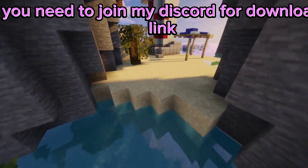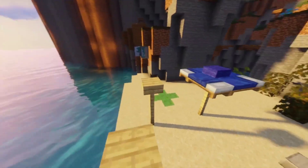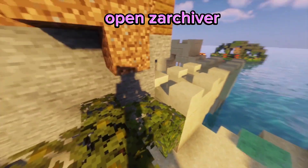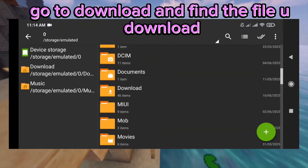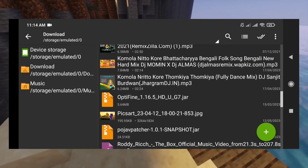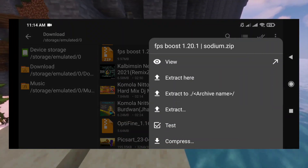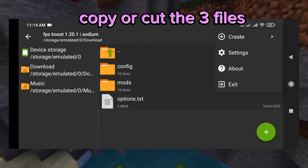After joining Discord, go to the hashtag access channel. After downloading the file, open archiver, go to downloads and find the file you downloaded. Extract it and copy or cut the three files.